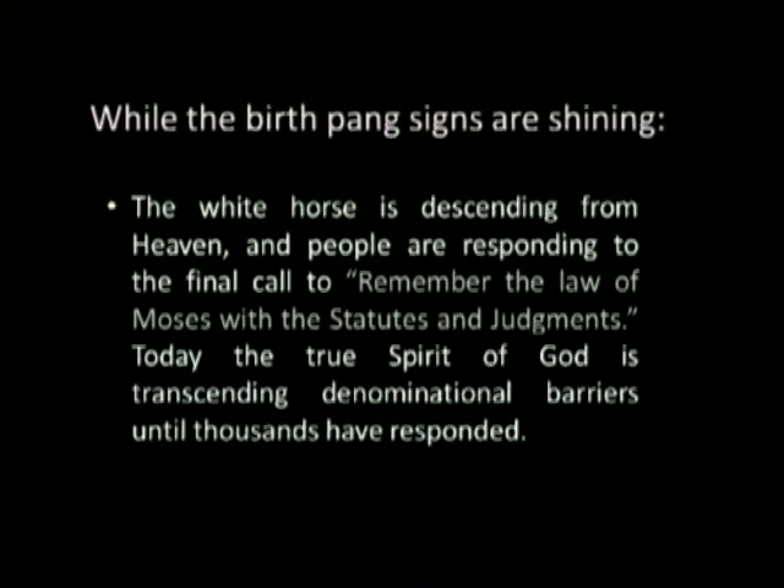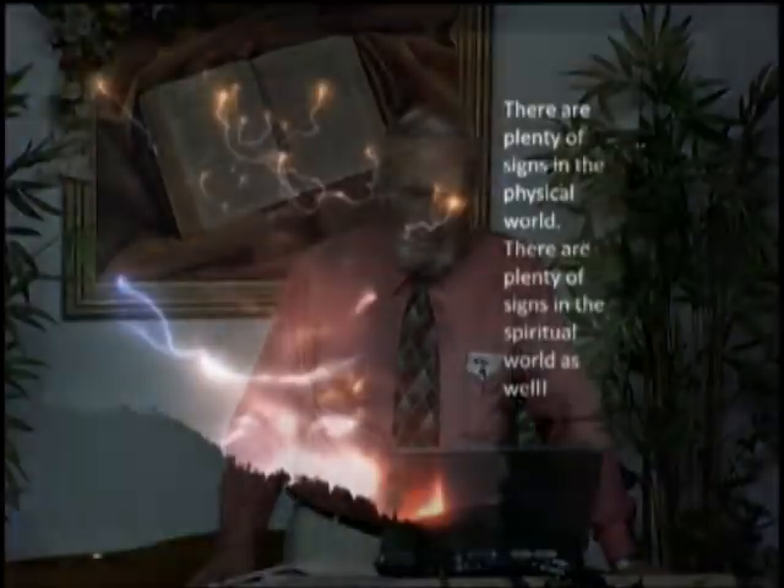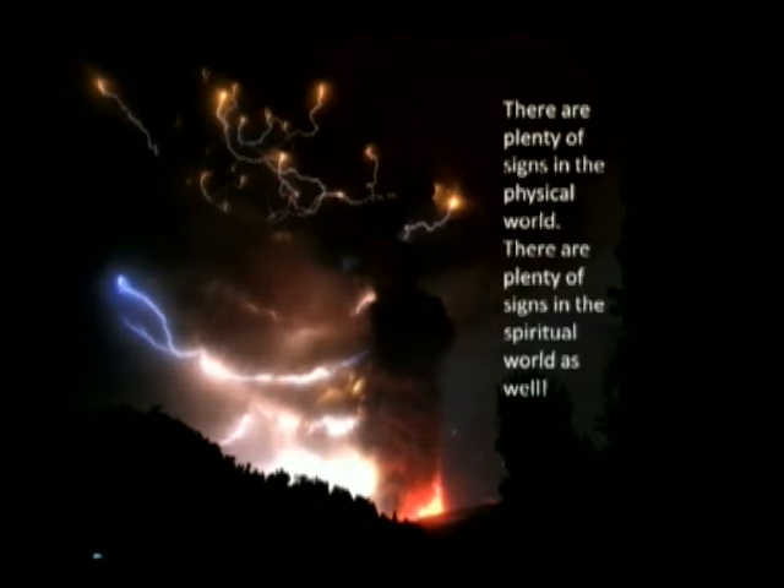While the birth-pang signs are shining, the white horse is descending from heaven — the people are responding to the final call to remember the law of Moses with the statutes and judgments. The last call to God's people on this earth is given in Malachi 4:4. Today the true spirit of God is transcending denominational barriers until thousands have responded. Who should have been the leader in it all? Friends, we're not to be the tail — we're supposed to be the leaders. There are plenty of signs in the physical world and in the spiritual world as well.